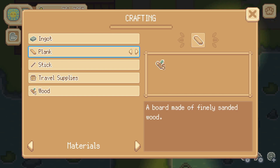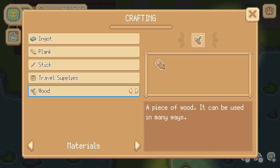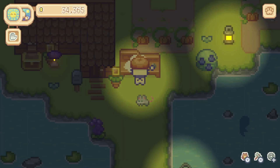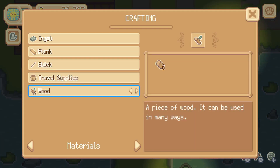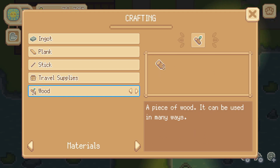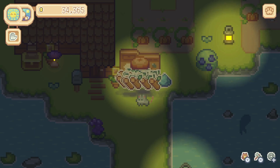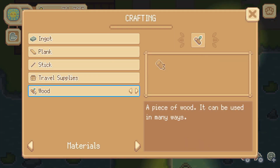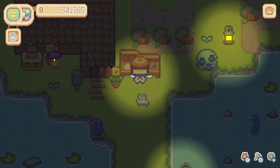We can make nine ingots and we'll save those for tomorrow. We'll go ahead and turn our logs into wood. I really enjoy the music in this game — it's just relaxing, cute little music. It does change up a little bit when it's a rainy or foggy day, so that's fun.